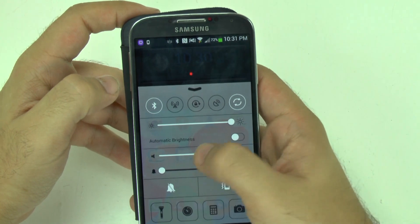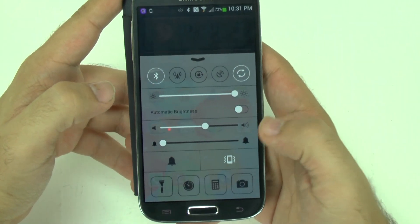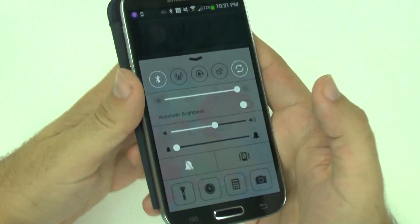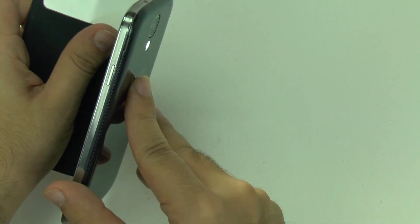You have your sound and then your ringer, and of course you can put it on silent mode or vibrate mode. And then from here you have your flashlight — as soon as I touch it, the flashlight will be on.